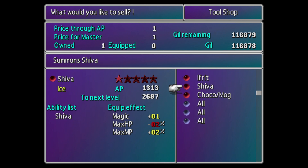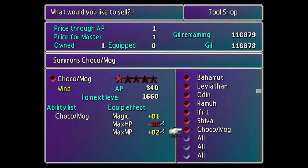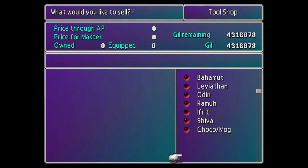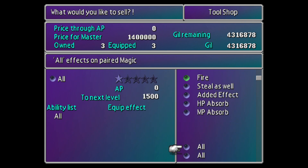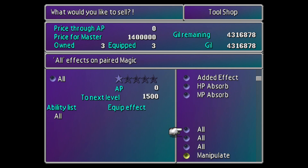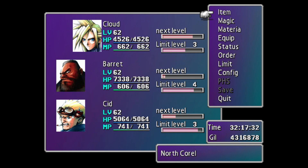All these other materials, if you sell them, it's just one gil for some reason. But when you sell a Mastered All Materia, it's 1,400,000 gil. So we're gonna sell all three of those. Non-mastered All Materia is just zero, I guess. Now we have 4,000,000-something gil. Nice.